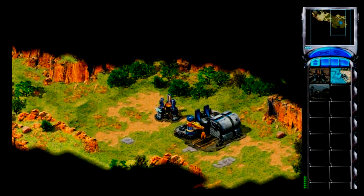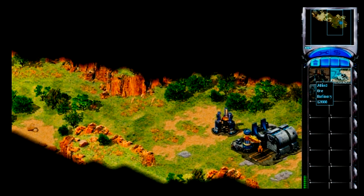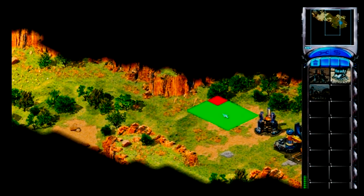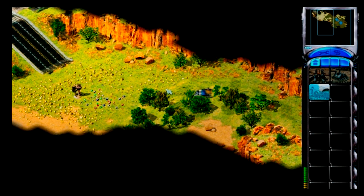Now it's time to build a refinery so you can begin harvesting. Ore and gems are harvested by your miners and converted to cash. Left-click on the ore refinery icon. When your refinery is ready, place it in the same way you did with the power plant. Construction complete. Your new chrono miner will automatically begin to collect ore.